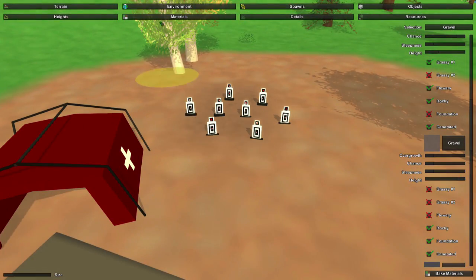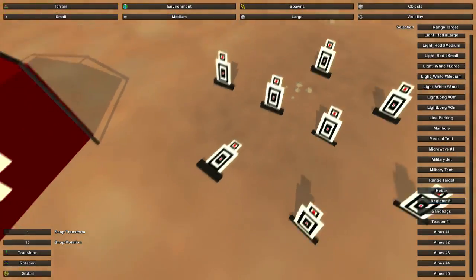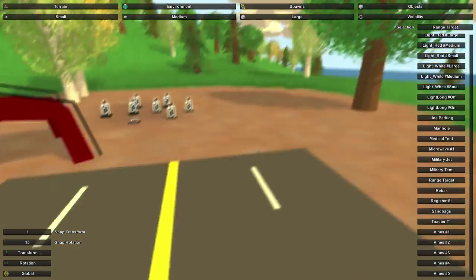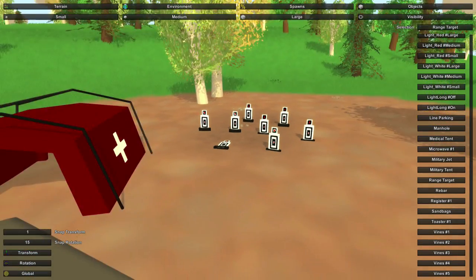Now that I think about it, I should probably make one of them laying down. There we go — I laid one down like that, the front one. Super cool. Anyway, those are the little range targets that are in this asset pack as well.